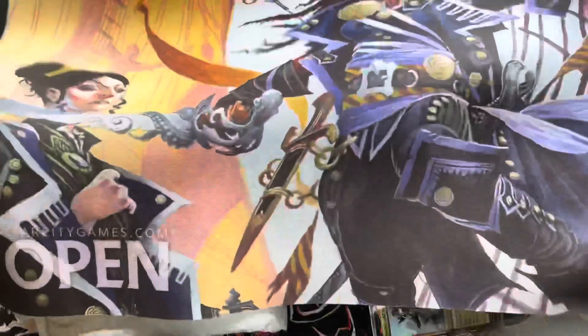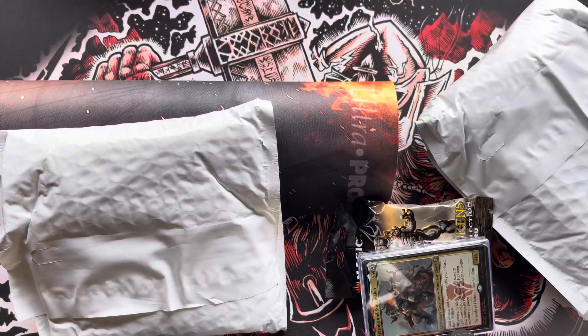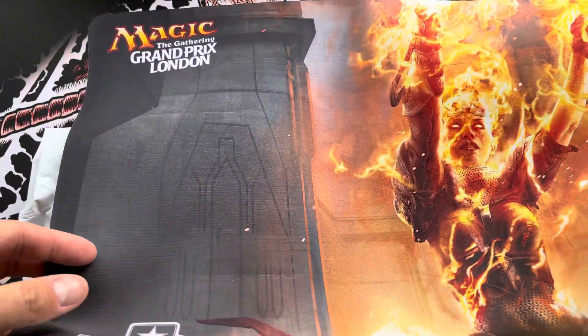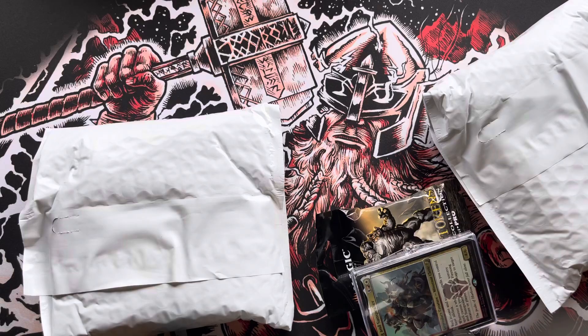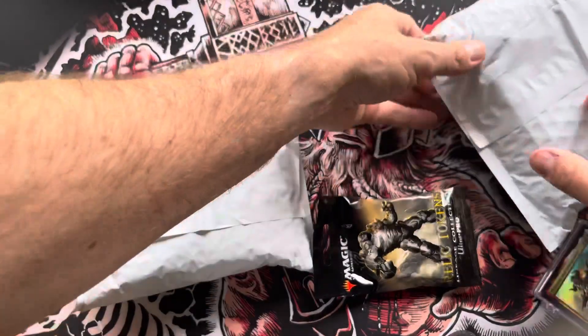Here are the play mats, let's check those out. So it's a Star City Open — sweet, pirate! I will definitely use that or give it to my brother-in-law or someone, maybe a subscriber, you don't know. And the Grand Prix London — very nice, that's a cool play mat, very cool, not as cool as my Kaldheim play mat back here. And then we've got some promo cards, I'll check those out in a minute.